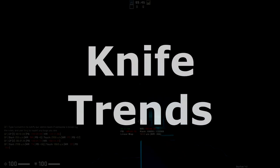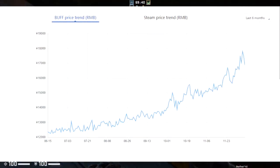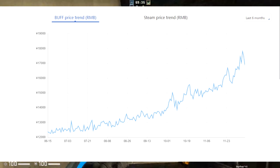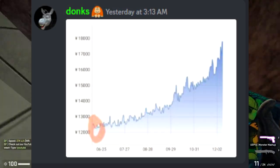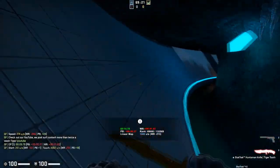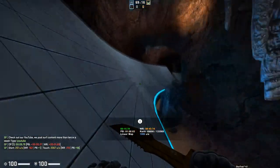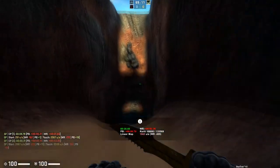Let's start by looking at some knife trends from the past six months or so. If we take a look at the Butterfly Fade, if you bought this six months ago you could have got it for around the 12,000 RMB area. But now it's consistently selling at 18,000 RMB on Buff — that's a 6,000 RMB profit, or almost $900 USD, as my admin has experienced. And this isn't just seen in the Butterfly Fade — it's seen across the entire knife market, including flip knives more recently.